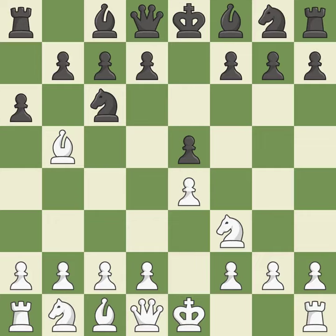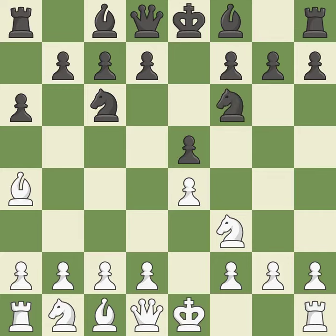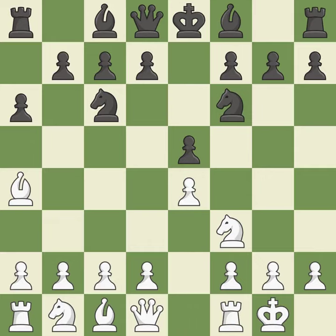A6 forces the bishop to choose between exchanging and withdrawing. BA4 safely retreats the bishop while keeping pressure on the knight. NF6 attacks the undefended E4 pawn and develops the knight at the same time. Castling gets the king out of the center and prepares to develop the rook to E1. B7 develops the dark-squared bishop and prepares to castle. Re1 centralizes the rook and protects the E4 pawn.